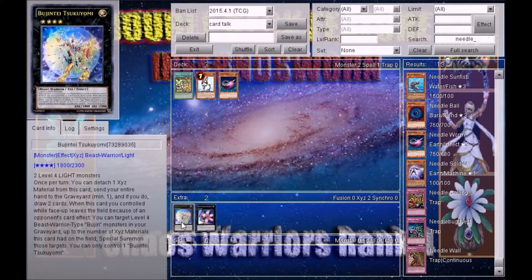Once per turn, you can detach one XYZ material from this card, send your entire hand to the graveyard — a minimum of one — and if you do, draw two cards. Also, if this card you controlled while face-up leaves the field because of an opponent's card effect, you can target one level four or lower beast-warrior type monster in your graveyard, up to the number of XYZ materials this card had when it left the field, and special summon those targets. I know that card — it's a light monster, I remember that.